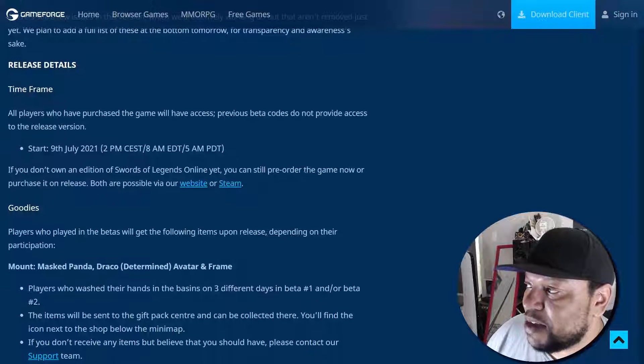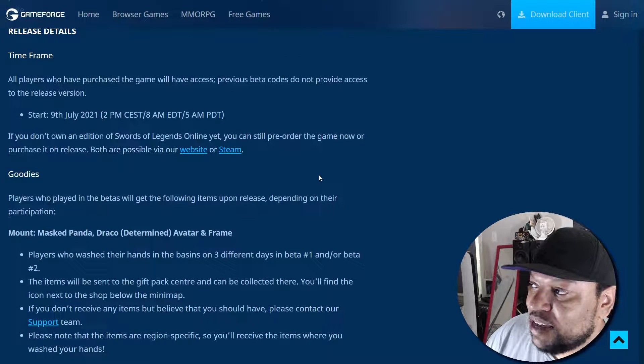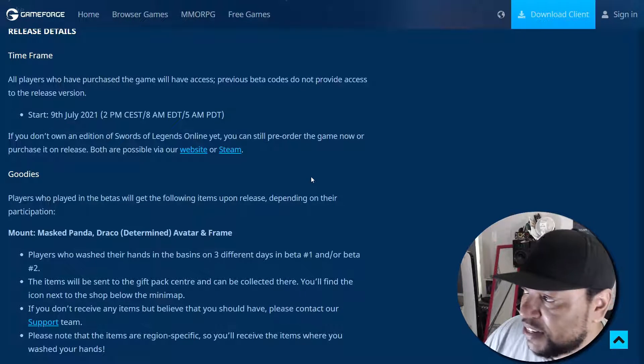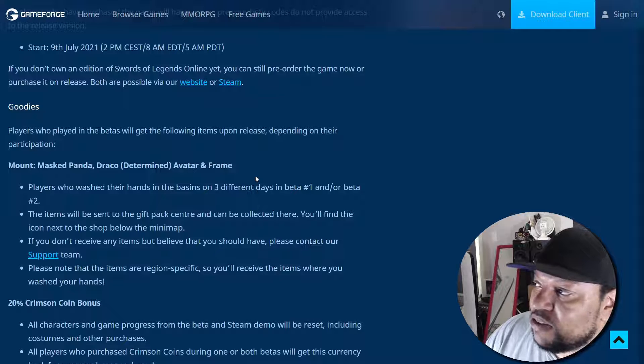On the release details and time frame: all players who have purchased the game will have access. Previous beta codes do not provide access to the release version. The start date is going to be July 9th — that's 2 p.m. CEST, 8 a.m. EDT, and 5 a.m. Pacific Daylight Time.